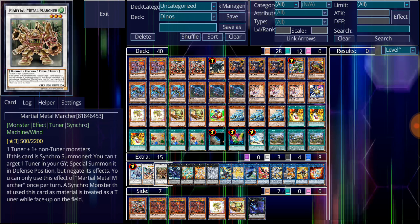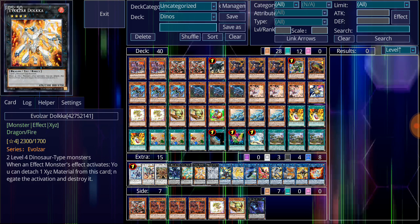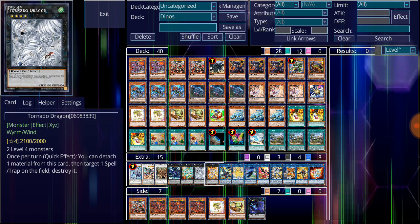Mecha Phantom Beast Megaraptor is in combination with Crystron Needlefiber — having a Tuner on the field alongside all these monsters gives access to various Synchro summons, and there are many token-making cards in the game right now that fit into this as well. For the XYZs: Evolzar Laggia is the Solemn Judgment equivalent, and Evolzar Dolkka is the Divine Wrath equivalent — both needing Dinosaur monsters for their XYZ summon. True King of All Calamities is another big beat stick that prevents monsters of the declared attribute from using their effects while it's on the field. Tornado Dragon handles spell and trap removal.